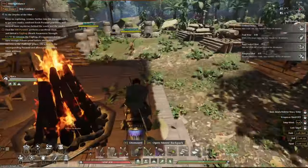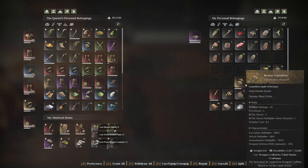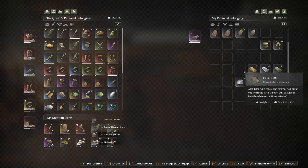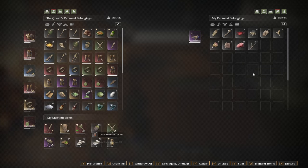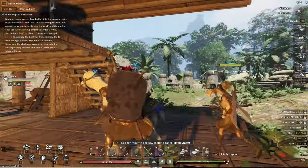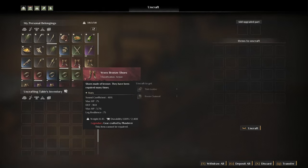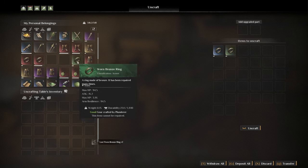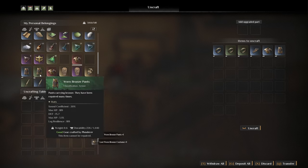Somehow I made it back to the base. Let me grab basically everything that this alpaca has in her inventory. We're gonna uncraft just about everything here that we don't need. This is the uncrafting table - everything that's lower than legendary will get in here and get uncrafted. No point in keeping everything. We get legendary items.